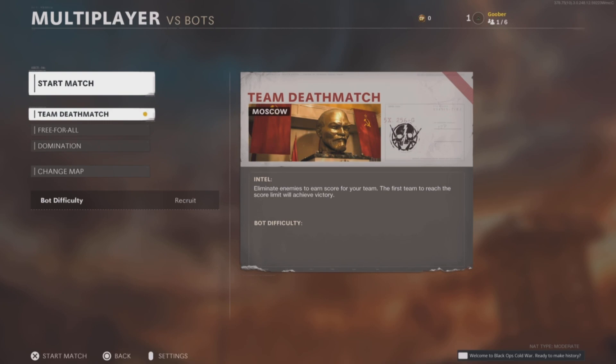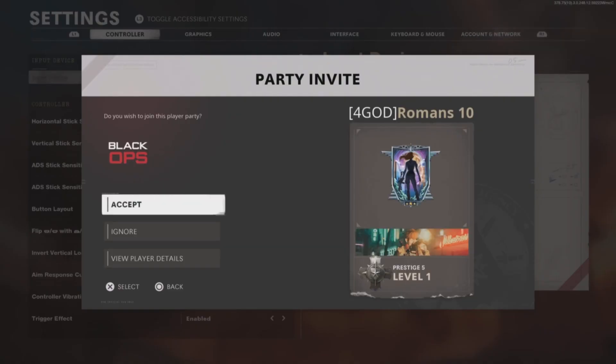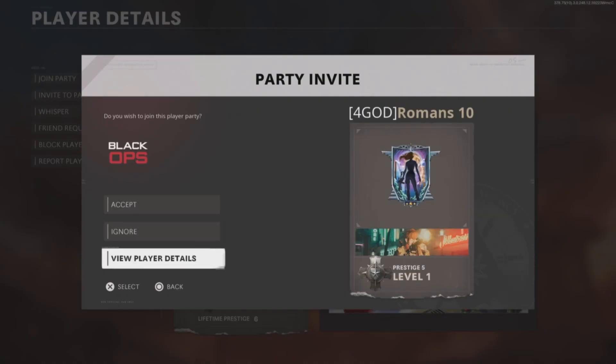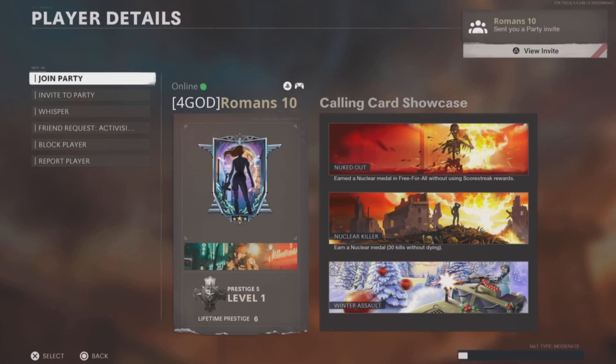Once in VS Bots, open up Settings by pressing Options, and then have your friend send you three invites. You will need to open them and select View Player Details on the first two invites. Then open the third invite,